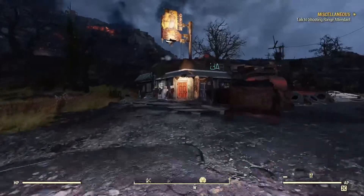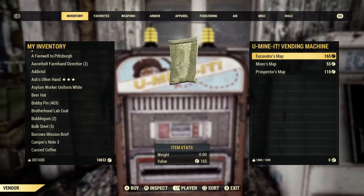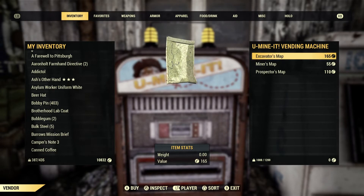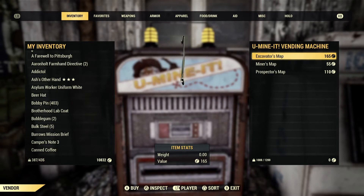Alright folks, we are here at the Rusty Pick, and the last vending machine we're going to be looking at is the U-Mine It vending machine. I did some research on it — it looks like this was put in place by either the Garahans or the Hornwright. I can speculate that the Responders put up the ammo and medicine vending machines to help out people in need — pretty straightforward, you put in some caps, you get some stuff. Anyway, while I was looking that up I found out there's actually a quest that goes along with these maps, and I think it doesn't matter which one you grab. We're going to grab the most expensive one, hoping that'll get us the most, and it's supposed to give us the Lucky Strike repeatable quest — something I've never actually done before.